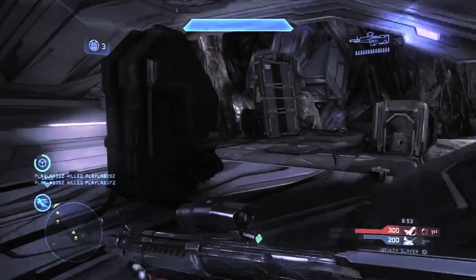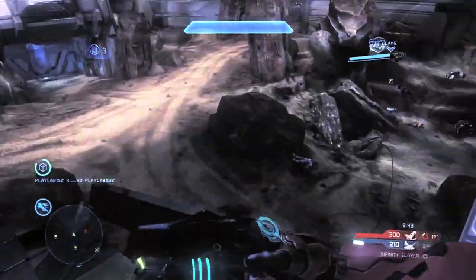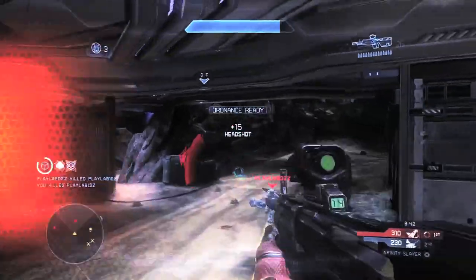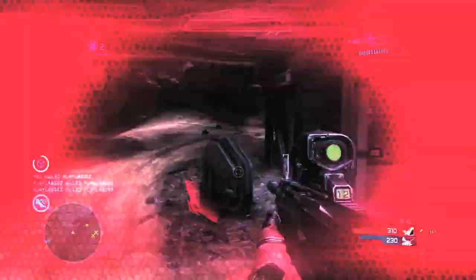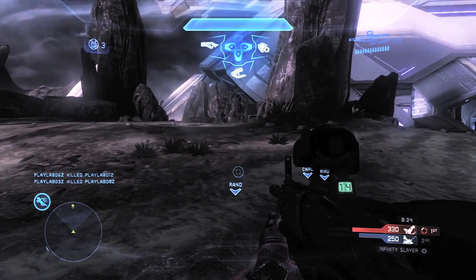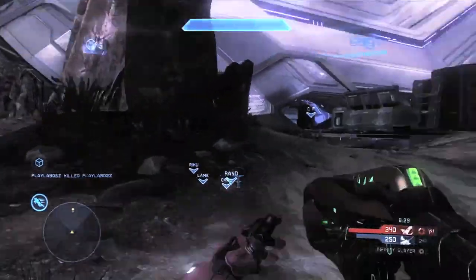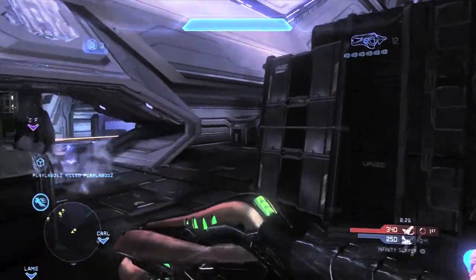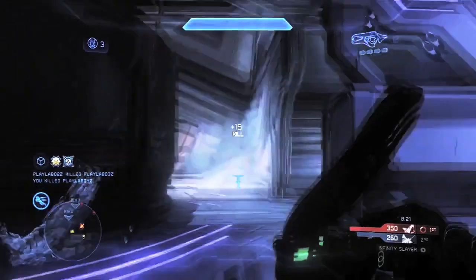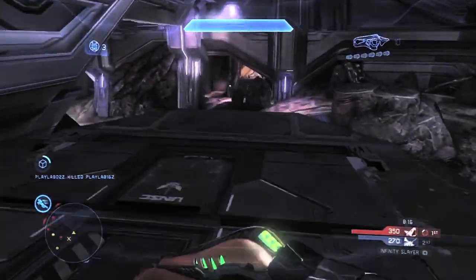I can definitely see a lot of battles going on here trying to gain control. I think this is going to be a really powerful control area because it has a higher elevation and that's where everybody's going — if you can control that, you'll win every single time. And there we saw him get 15 points for a headshot giving us a total of 95. So that's pretty much going to say you need 95 to 100 points for your first Ordnance Drop. His first Ordnance Drop just dropped and he got the concussion rifle from Halo Reach.